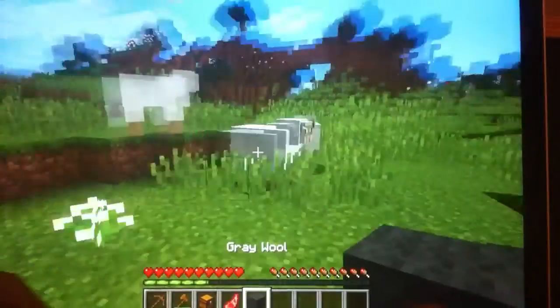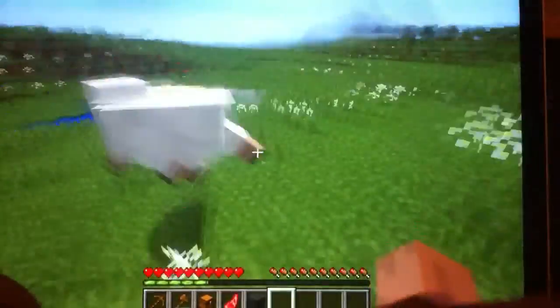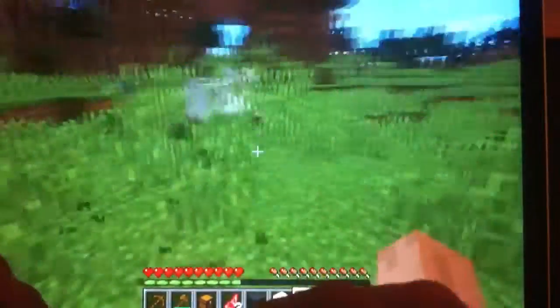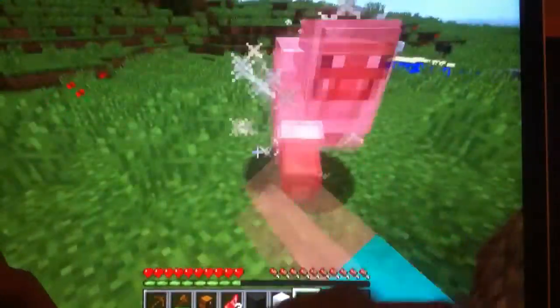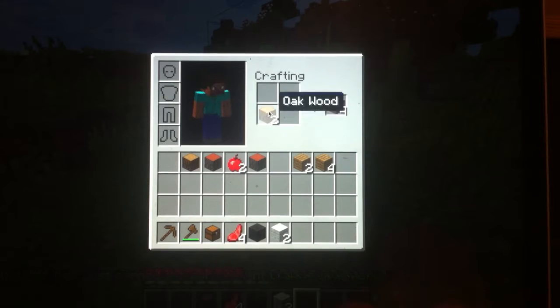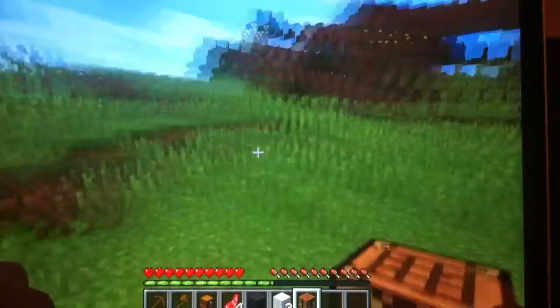Okay, I got mutton and one piece of wool. Let's do this again. Another wool and some mutton. I need one more wool and then I'll make a bed. Okay, I just have to make a crafting table - put this and this there, take that, put that back, and go like that. Now let's put the crafting table down.